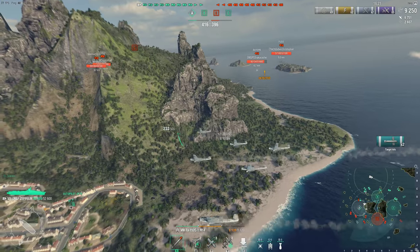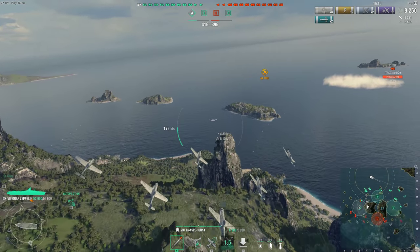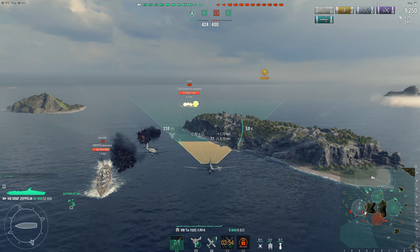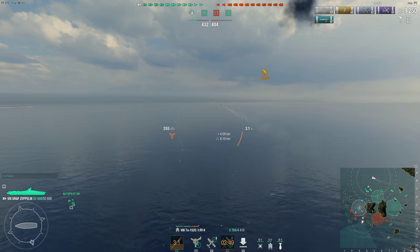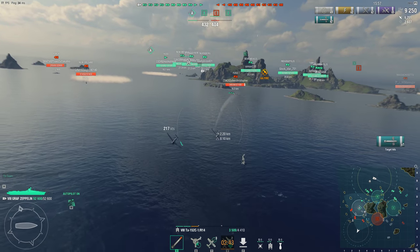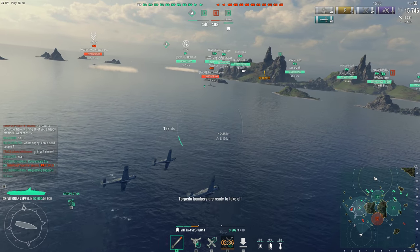I get two torps out on the Bayern. They both hit the torpedo protection and do about 3,200 damage. Climbing up over the mountain, lining up another shot on the Bayern — I actually whiffed there because it was way too close to get a drop. So I go ahead and start to go after the Fuso. My planes went back up over the island and they do arm in time — two hits, 2,500 and 3,900 damage, a little over 6,000 total.